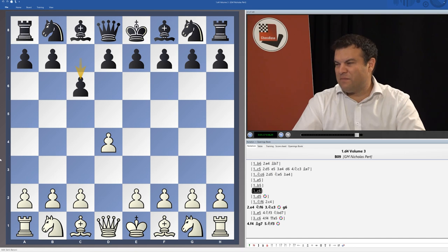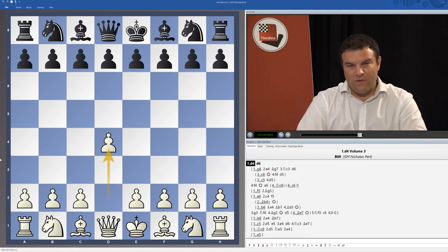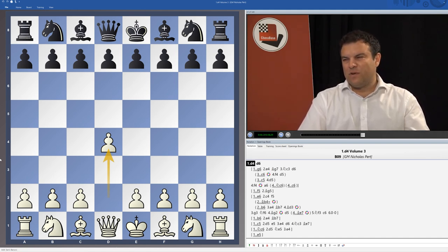I think I've basically covered everything not covered in the first two DVDs — anything which doesn't involve Nf6 or d5 at an early stage. It's a pretty comprehensive video series and hopefully useful even for e4 players, since it gives you a repertoire against openings that are slightly more offbeat. Black is really trying to reach a double-edged position from an early stage, so as a result we're able to gain an advantage because these are slightly riskier and less solid setups than the traditional lines after d5 or Nf6.